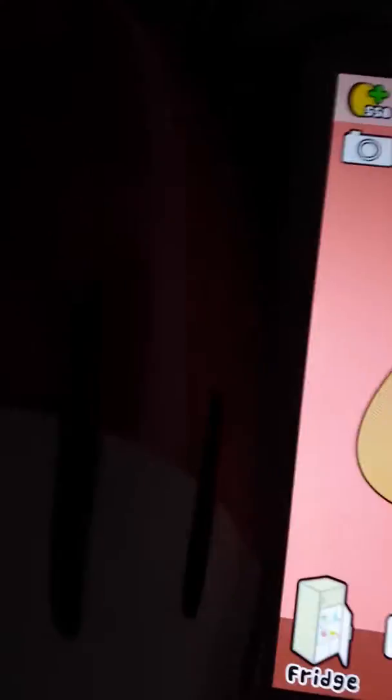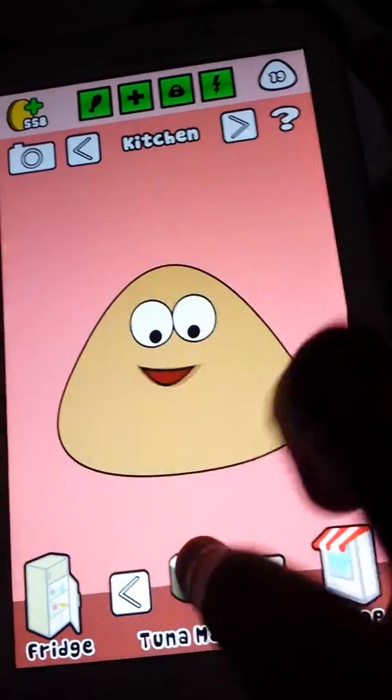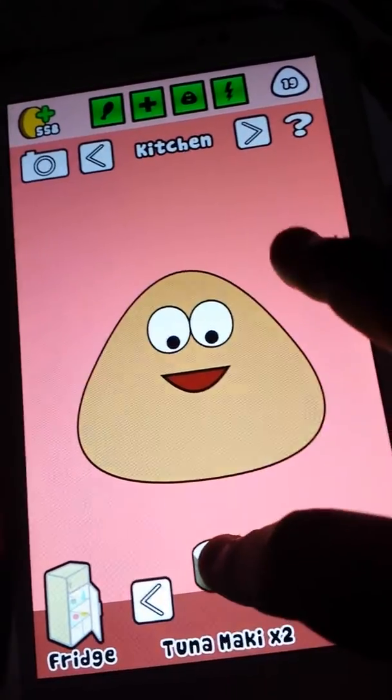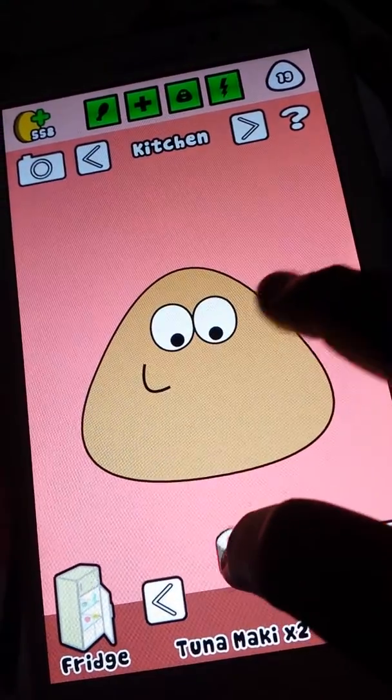Click the food, and then use another finger on any side — it just has to be on another side besides the Pou, or the food. And then you'll see it teleport.